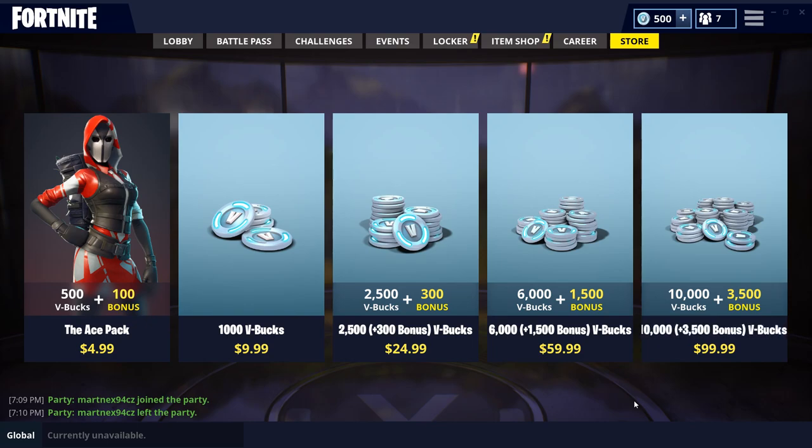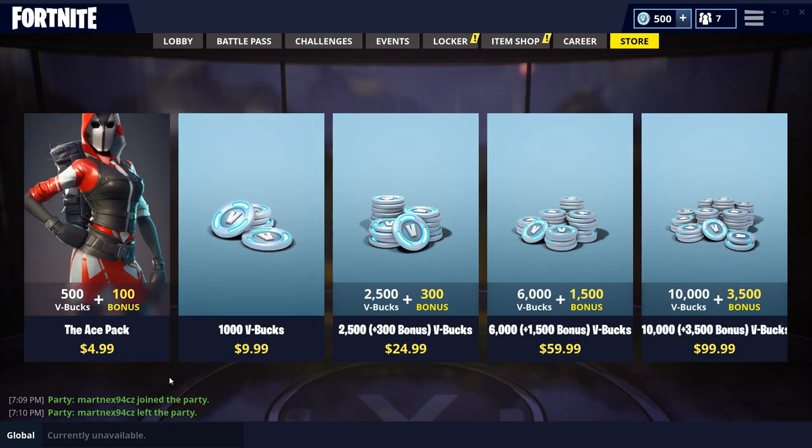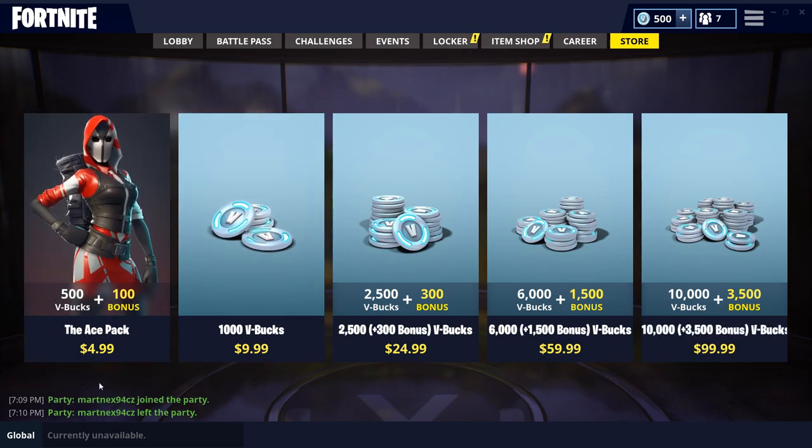If your kid is playing the game — and probably they are, because there are a lot of kids playing and the community is huge — if you want to make them happy, try to buy something for them. Maybe this Ace Pack for $5, or this Talisman V-Bucks for $10. The kid will be happy and they like to play this game because it's fun. I didn't want to create some stupid clickbait. I wanted to create a video where you pay attention, because there are people trying to scam kids.